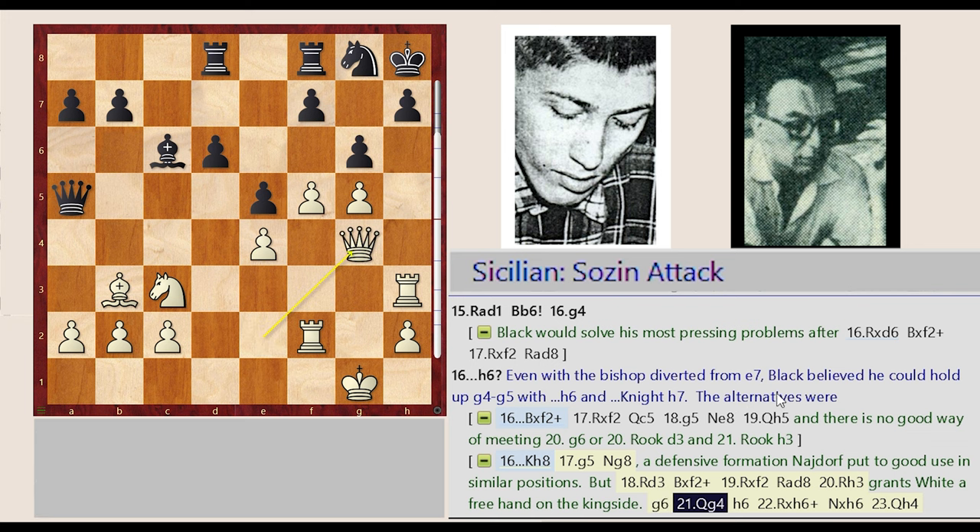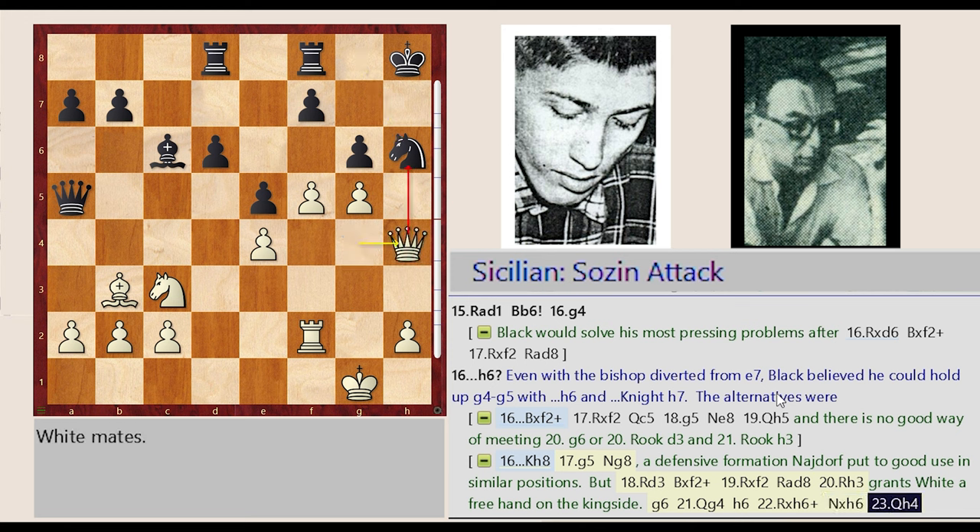Queen E2-G4, H7-H6, Rook H3 takes on H6, Knight G8 captures H6, Queen G4-H4 — mates.